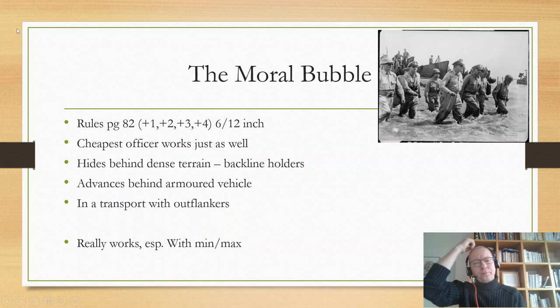For lieutenants that range is 6 inches; for higher officers, 12 inches. Again, a single officer works just as well as anything else — you don't really need extra crew. You just have the officer, and he needs to be safe while following something that benefits from his morale bonus. Either he hides behind dense terrain giving backline holders their morale bonus, or he advances behind your tank in hard cover as a small team.